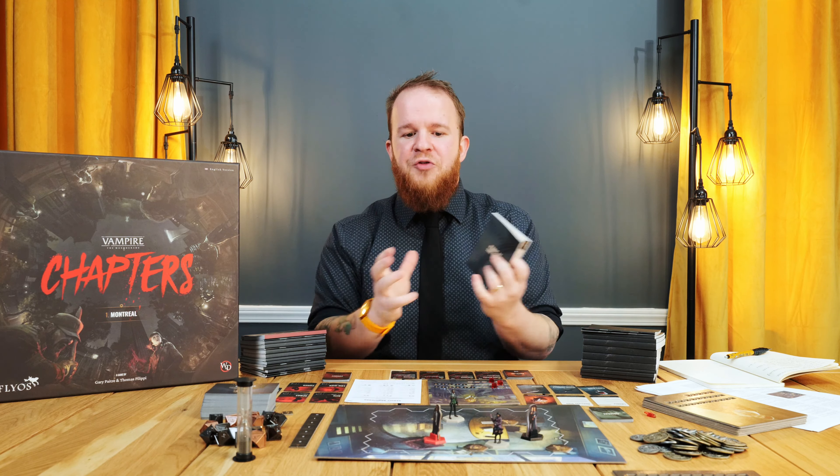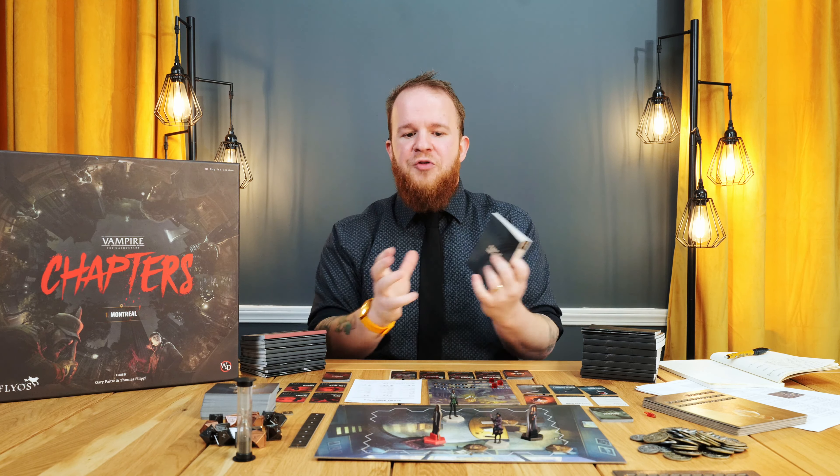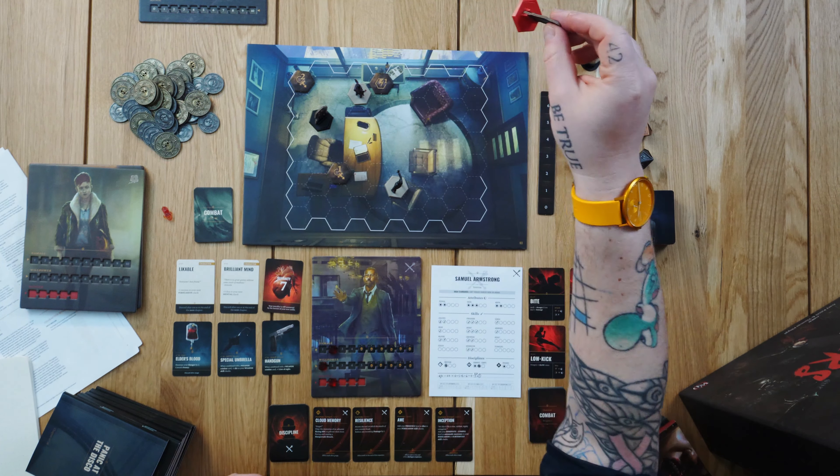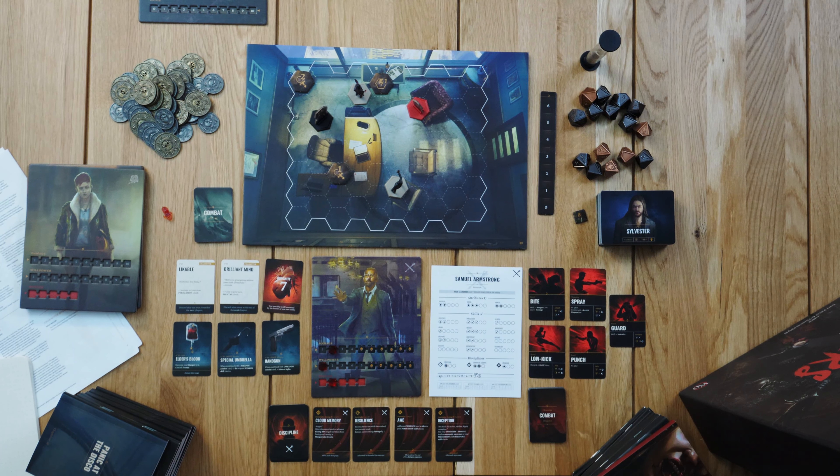Point seven is the overall footprint and ease of setup. The game plays around 30 to 45 minutes per player. Every scenario is fairly self-contained — with a few bags to organize tokens and standees, you open the core book, grab the tile, pop investigation tokens into location, and start the narrative. One Ziploc bag carries all the characters you need. You can play through sessions very approachably without spending 30 to 45 minutes on setup before a long game night.